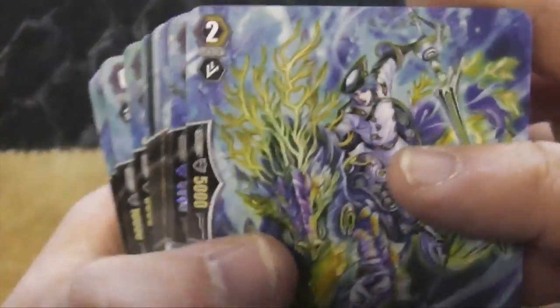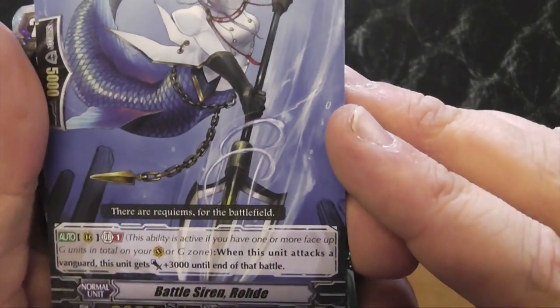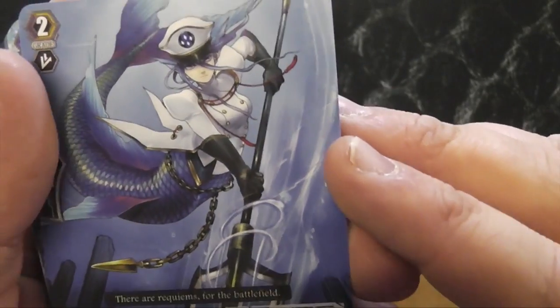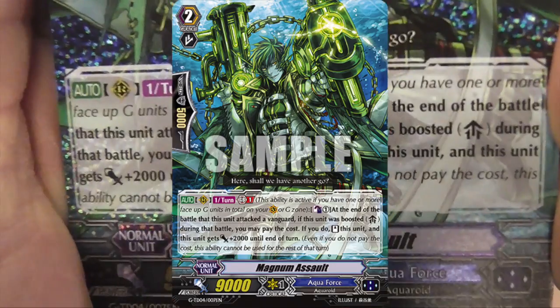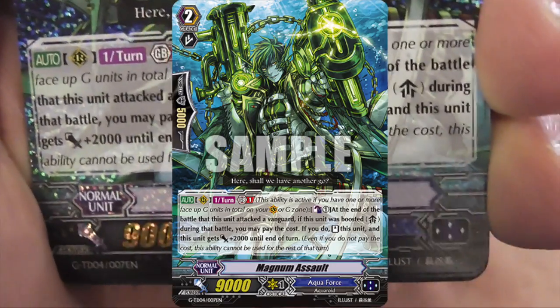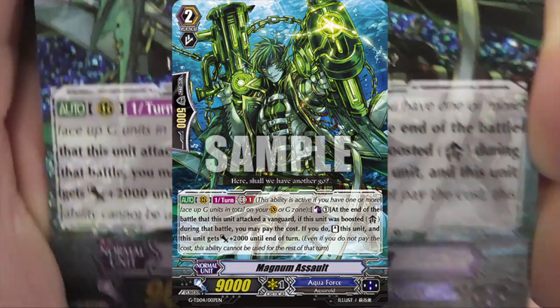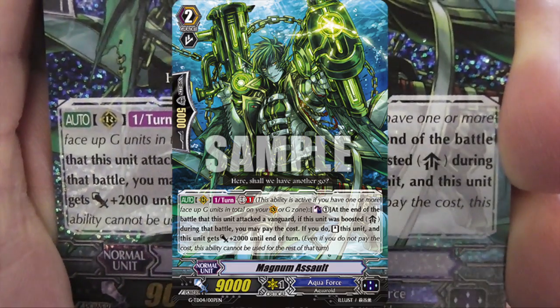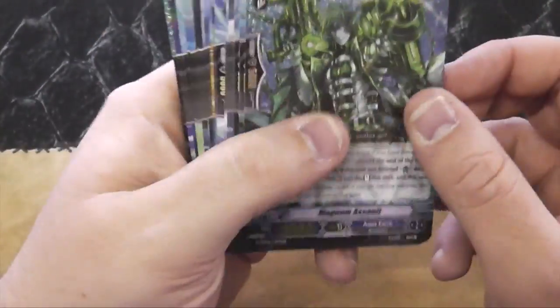Kelpie Rider — new vanilla 10. Battle Siren Roddy — 12k, you get two of them. This is the one with a typo: it should have a counter-blast of one on the cost. At the end of the battle that this unit attacked a vanguard, if it was boosted, you may pay the cost — counter-blast one. If you do, stand this unit and it gains plus two power until the end of turn. He's not bad, especially for a counter-blast of one.